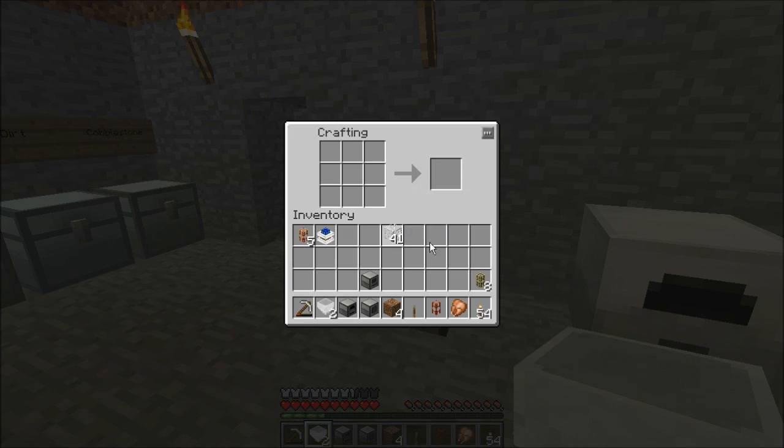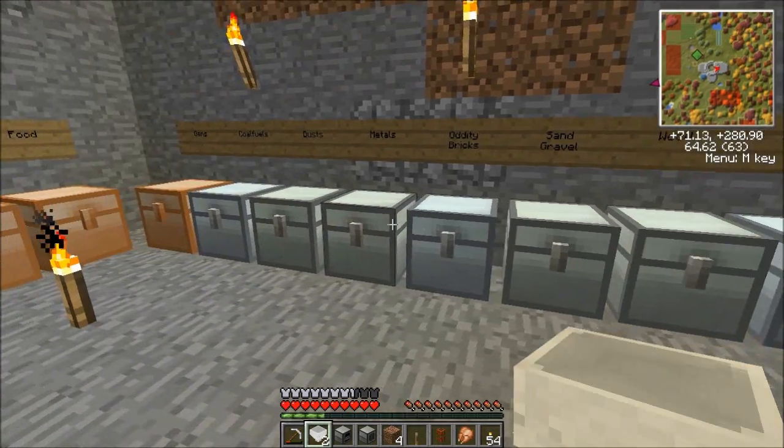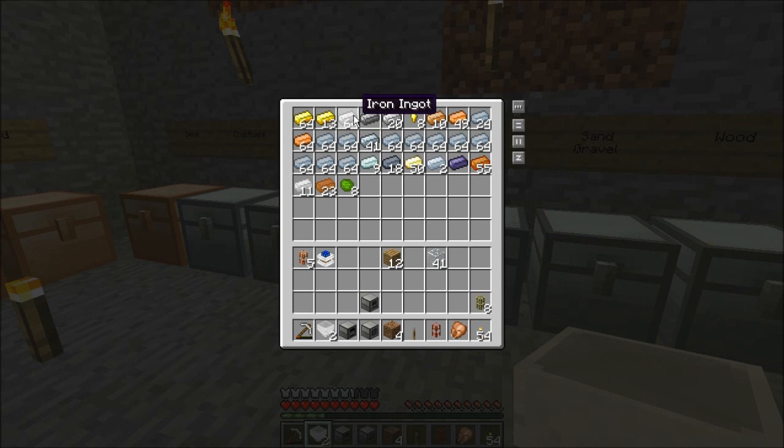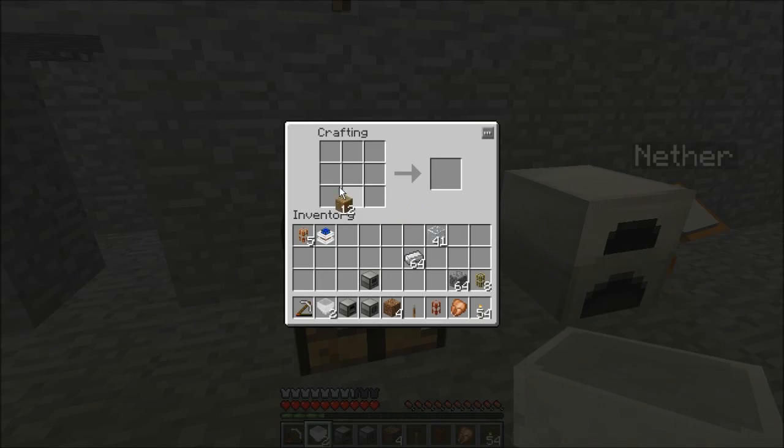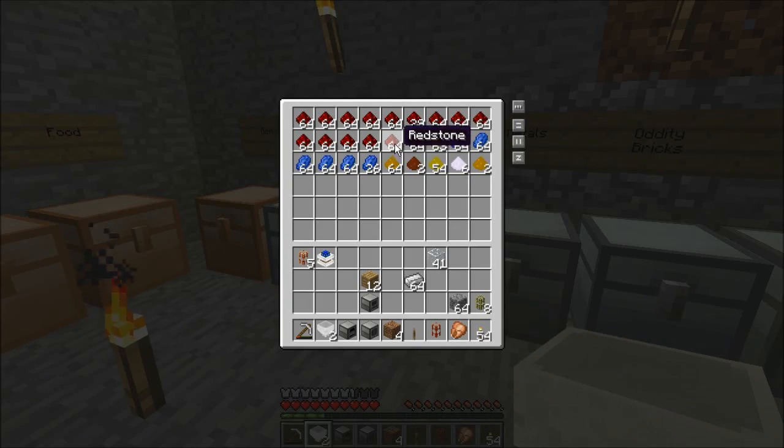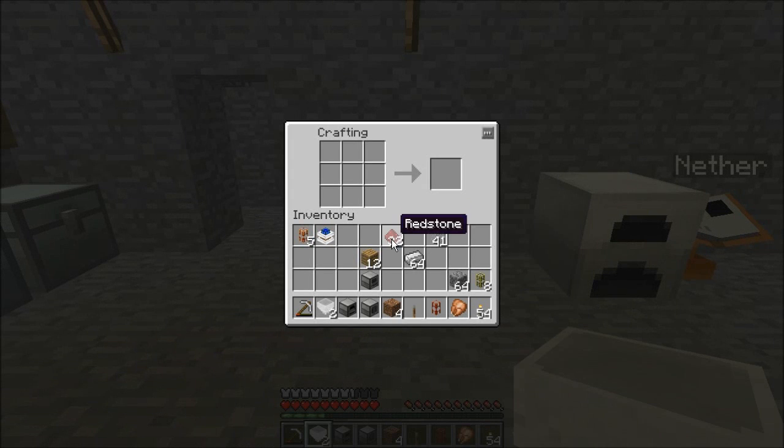So I'm going to go ahead and get myself some waterproof pipe. I'm going to grab a bit of wood, a bit of iron — might as well just grab a whole bunch of it — some cobblestone, and redstone — can't forget the redstone. And we're going to make ourselves a piston, two gears, cobblestone to iron, and that's going to give us our combustion engine.